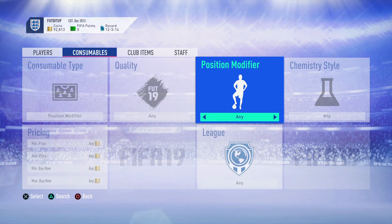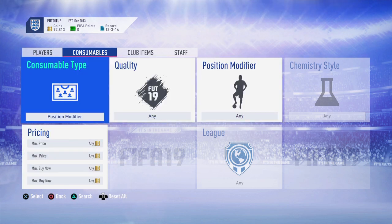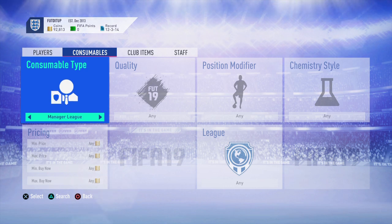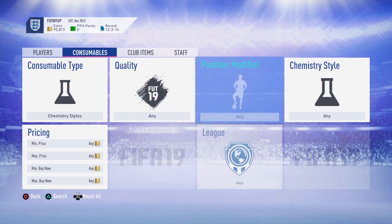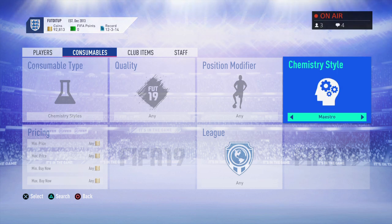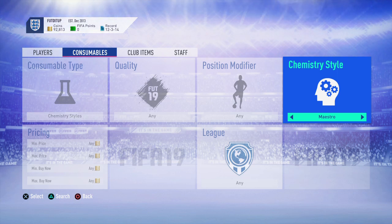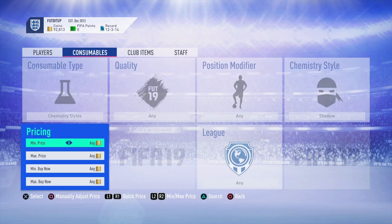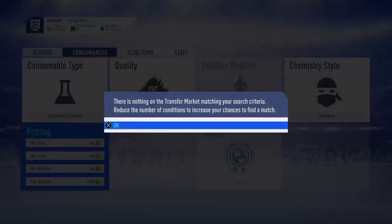Then we're going to look at chemistry styles. There are two main ones you'd be looking at if you want to make an absolute fortune on these. The two you're going to be looking at are Hunter and Shadow - these are the two easiest ways to make coins and the two best ones to use. Let's go across to Shadow and have a quick look - these are probably going for about two or three thousand.